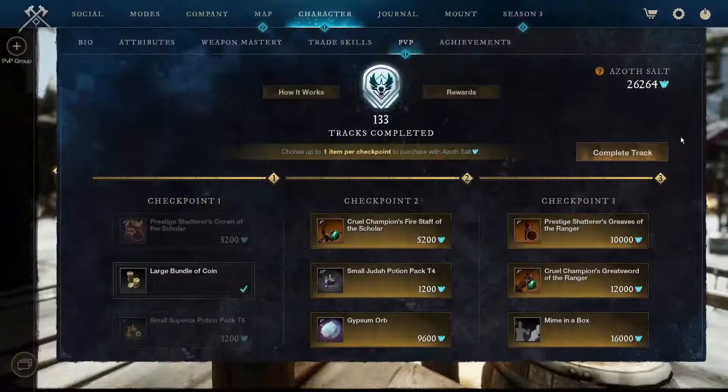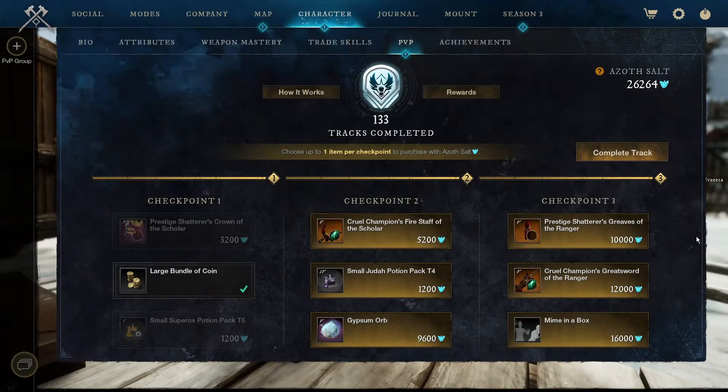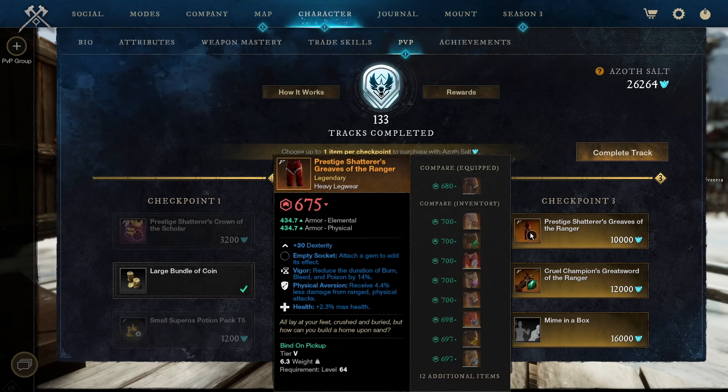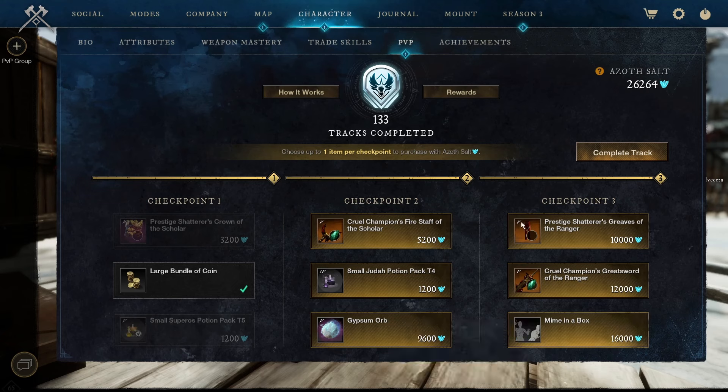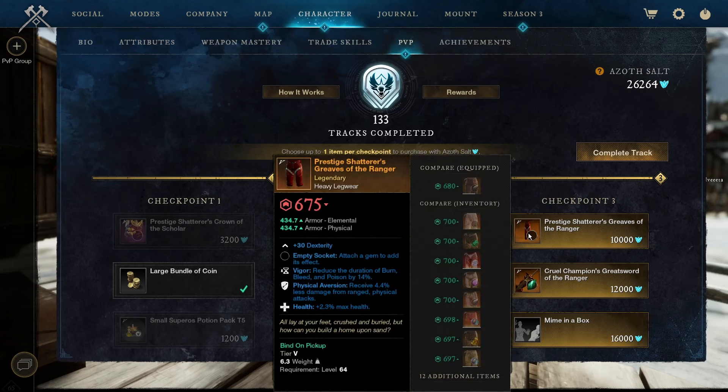That should give us checkpoint three on track 133. Sadly, no artifacts — but wait, don't we have them all? Yeah, we got the Unyielding, we got the Nimble Coat two episodes ago. Never mind — sadly, nothing. These rewards are trash, oh my god. Well, I guess we'll take Mime and Evogs to get them out of the reward pool. These are really bad though.